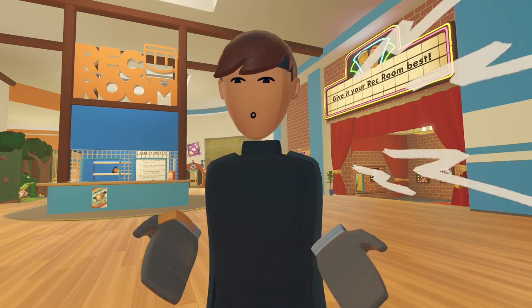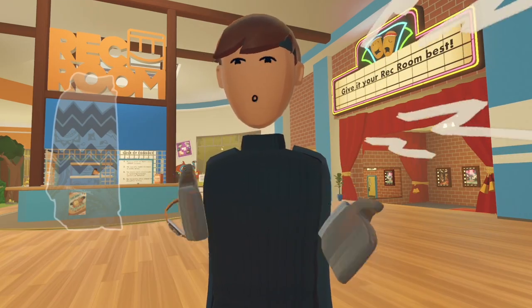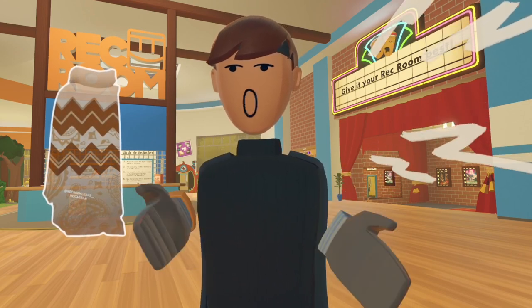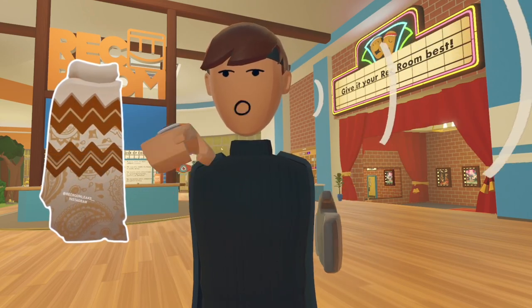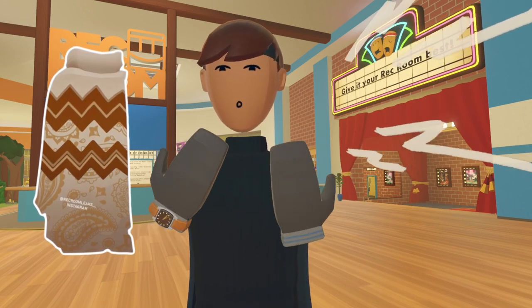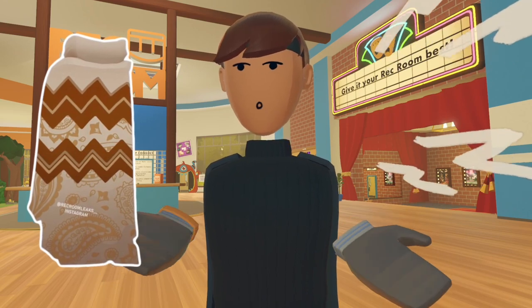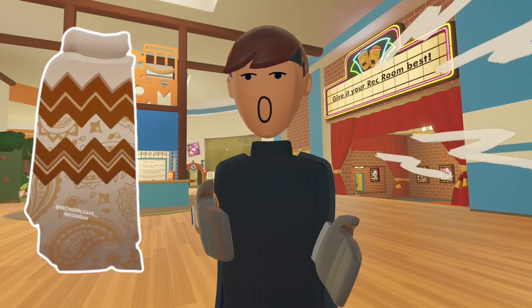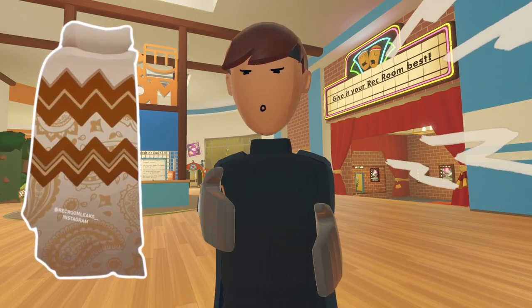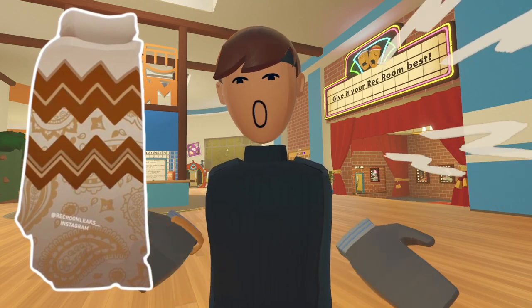We actually have four clothing items today. The first one we're going to talk about is a Western Bounty Hunter cape. It kind of looks like the new brown poncho, but it's a bit different — it's like a cape. It's got some brown zigzags in it, and some light brown slash white at the top and bottom. It's also got a very nice country, Wild West pattern. The patterns are brownish, kind of light brownish — they kind of look like teardrops, and they're all across the cape.